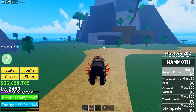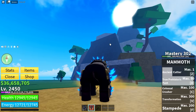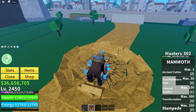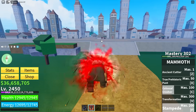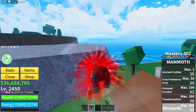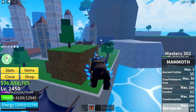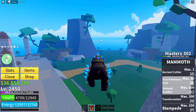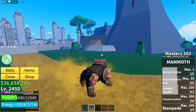Ancient Cutter in transformed form — now there are five slashes, way bigger. True Prehistoric Punt is the dash forward and fling up, Colossal Crusher smashes the ground and it's definitely bigger. Stampede — I can hold it down and we actually stampede in mammoth form! We can go up hills, but we take damage in the water. The mammoth can jump and dash. These are basically movement skills. You can even flash step while in mammoth form — that's cool!